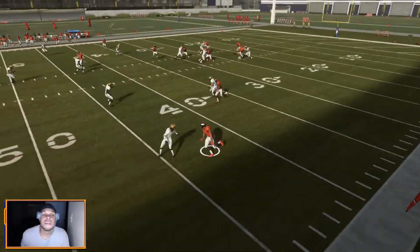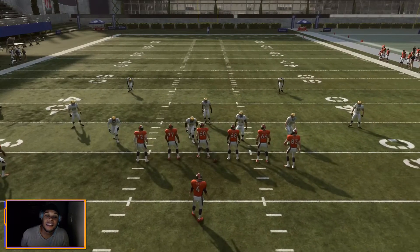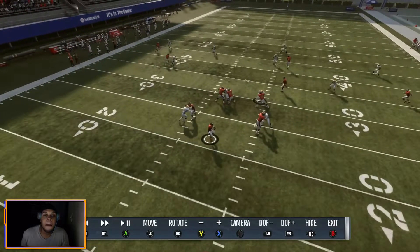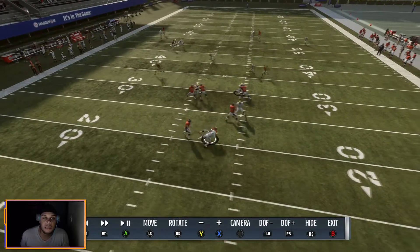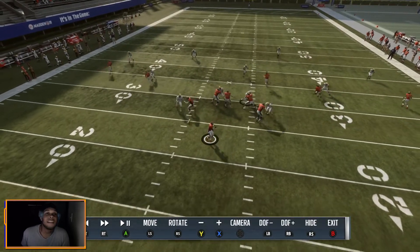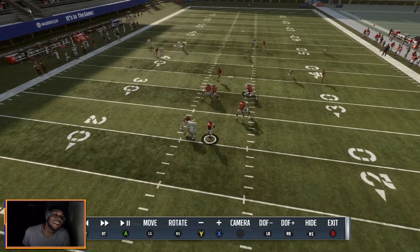Imagine a faster receiver — imagine someone like 92 speed. Imagine just running this in regular Madden Ultimate Team. I'm telling you. Now let's look at these other routes as well, because while we're here we might as well kill two birds with one stone.